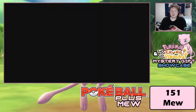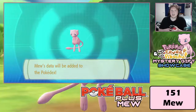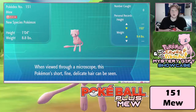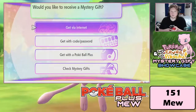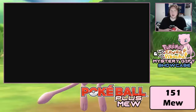And there it is, ladies and gentlemen — my Pokéball Plus Mew! Mew has been added to your Pokédex. When viewed through a microscope, this Pokémon's short, fine, detailed hair can be seen. Okay, you've got Mew — so now I have a Mew!